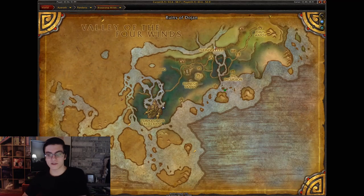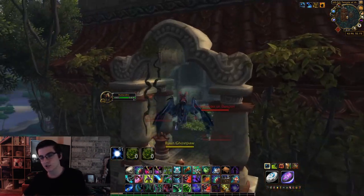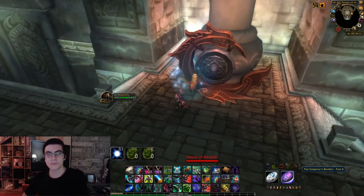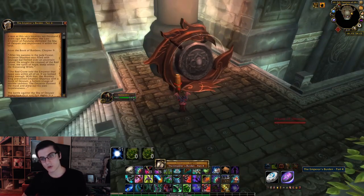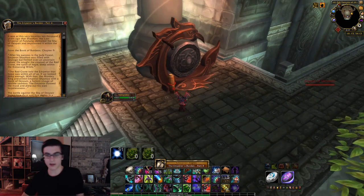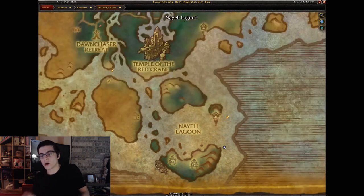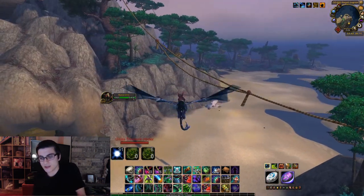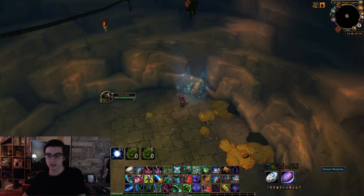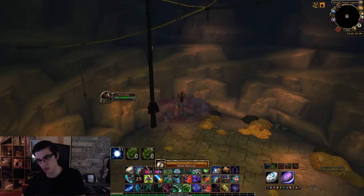Next one is inside the Temple of the Red Crane on the second floor. Facing the entrance, head to the left side and fly all the way to the back. On the top floor you'll have the Emperor's Burden Part Four scroll right next to this gong — it actually rings the gong, which is a cool little detail. The final Krasarang scroll is in a little cave on the southern island; you'll have the Hozen Maturity scroll.